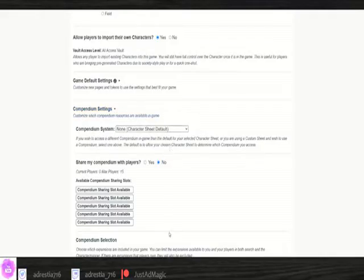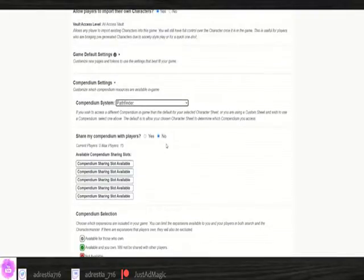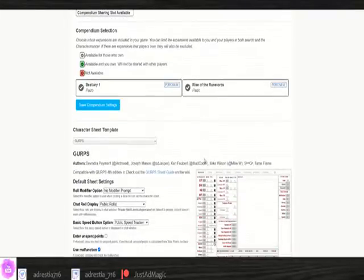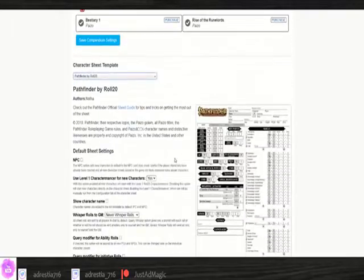Compendium system under compendium settings is really only going to matter if you're running a sheet different from the system you're playing — for example, if you're running a Pathfinder adventure path but you're using D&D 5e rules. The list shows which players are using your compendium access. If you have more players than compendium sharing slots, I'd recommend asking your players who actually needs access — maybe they're new, or who wants to be the rules lawyer at the table, and I guarantee there's always one. Here's also where you can come to change the character sheet being used. I don't recommend doing this in the middle of an ongoing game as it can cause havoc with the data or require players to re-enter their information.